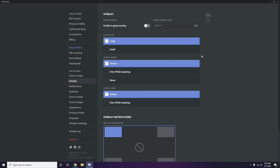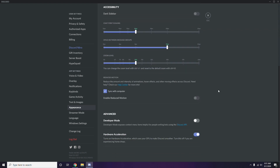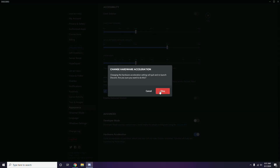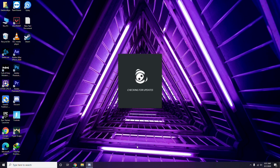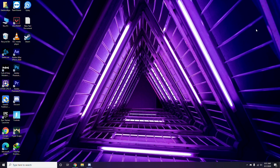After that, head over to Appearance, then go to Advanced. In the Advanced section, disable Hardware Acceleration. Once you're done with all these Discord settings, close the app.